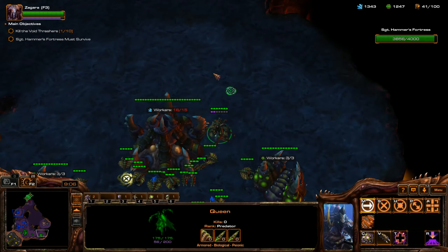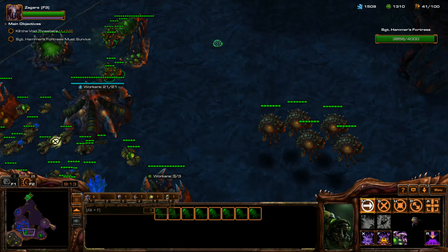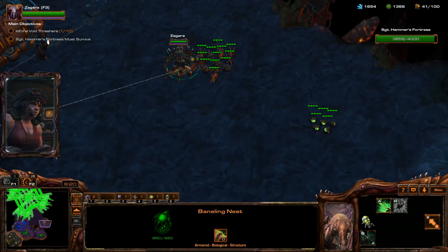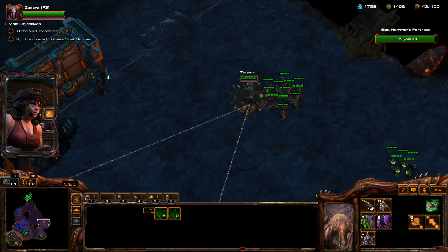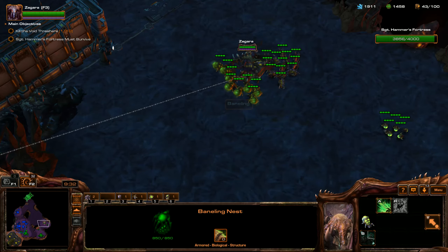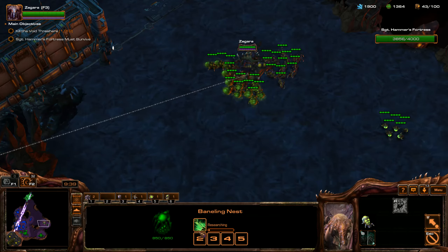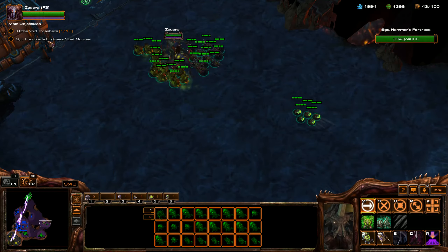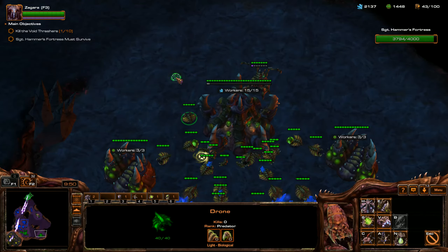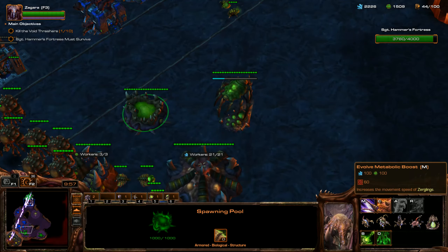I like to put hotkey number 4 for my queen down at my expansion, and hotkey number 3 for my queen at my main base. I need to set the hotkey for my banelings on Zagara. As you can see, these waypoints here are from both of my hatcheries, and this right here is from my baneling nest. I'm going to get the Corrosive Acid upgrade now - that increases the damage of banelings by 100%. Make sure to get all the upgrades from your baneling nest.